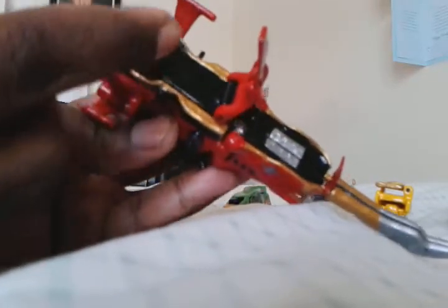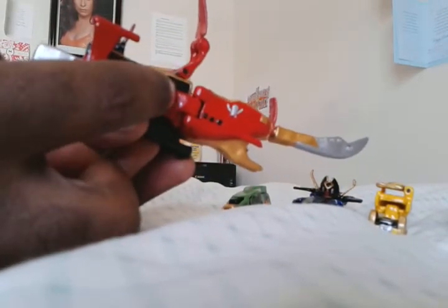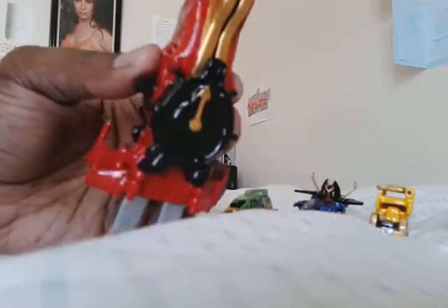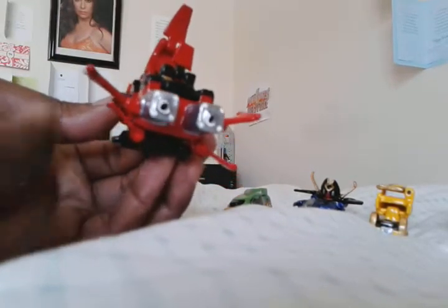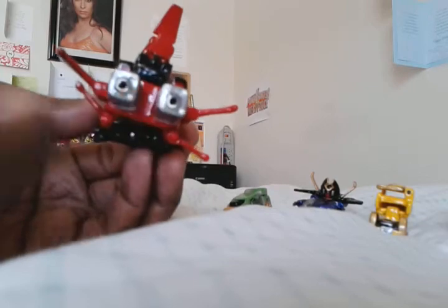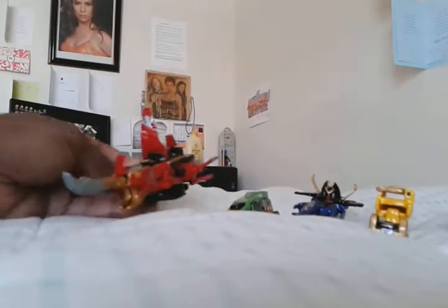There's a sail here, a sail here, and a sail here. It's got cannons all around the ship. On the bottom of the ship you've got a dial which resembles a compass. And then the back of the ship — these are thrusters, and they also become the thighs of the Legendary Megazord. At the end of the video I will discuss the gimmicks that each of these vehicles have.